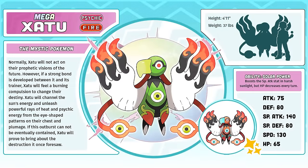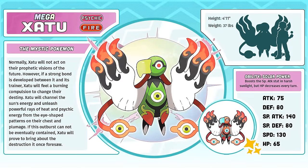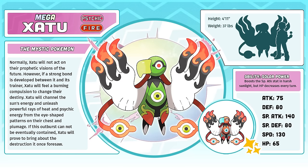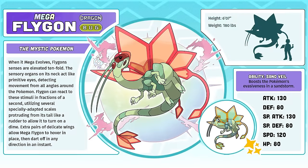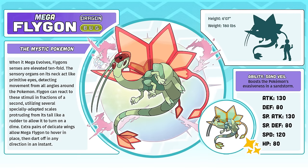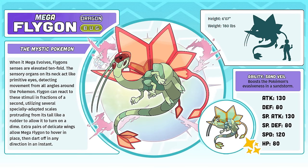Megazatu, the Mystic Pokémon. I actually did Megazatu as a thank you to one of our most devoted Mazza region fangame devs. I've always liked Zatu, but I never thought to design a mega for it until this particular dev requested it. Pretty damn happy with how it came out, but if I had infinite time I would iron out a few issues with some details in how it's rendered. Megaflygon, the Mystic Pokémon — both Flygon and Zatu are categorized as the Mystic Pokémon in the Pokédex, which is a funny coincidence since I designed a mega for both of them around the exact same time. I hope my Megaflygon is the Megaflygon we've all been waiting for since Gen 6. I understand why Ken Sugimori gave up trying to design a mega for this Pokémon — it was way harder than I thought it would be.